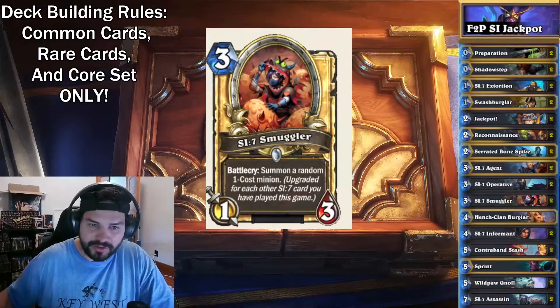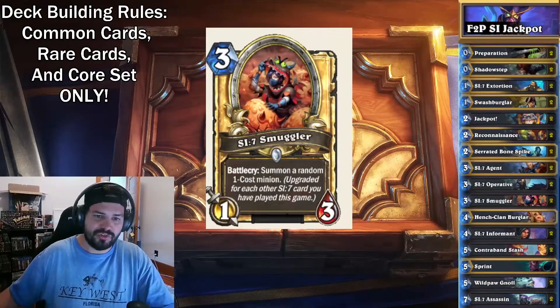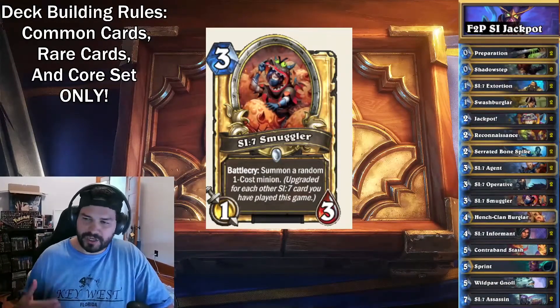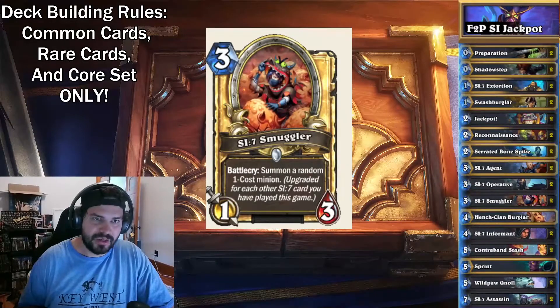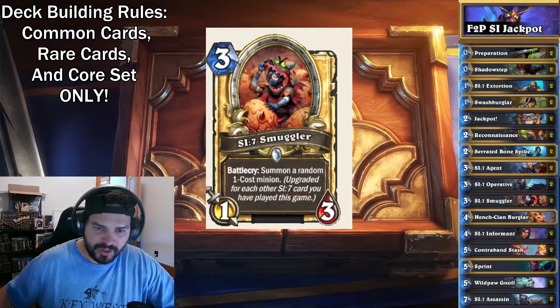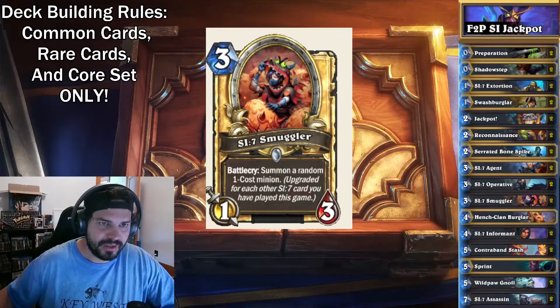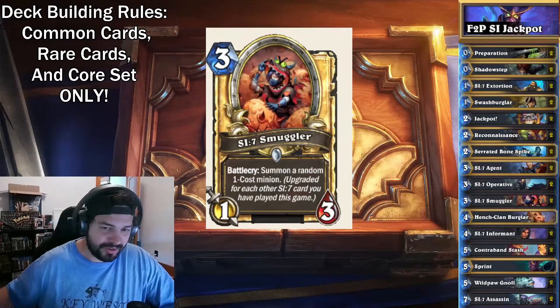SI 7 Smuggler, the 3-mana 1-3 Battlecry: summon a random 1-cost minion, upgraded for each other SI 7 card you've played this game. This is one of the main payoffs of playing the SI 7 cards. The other ones before this aren't the greatest — this is where the true power comes in. Once you get to about 5 cost, you're starting to really gain some great value. You could also do something like Shadow Stepping it to get another large minion on the board.